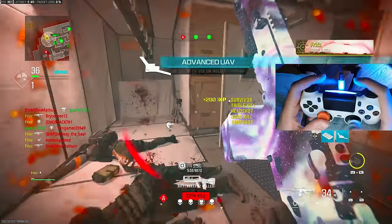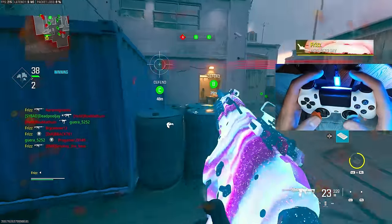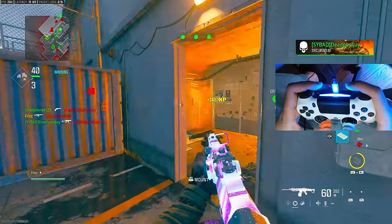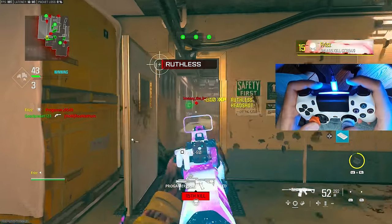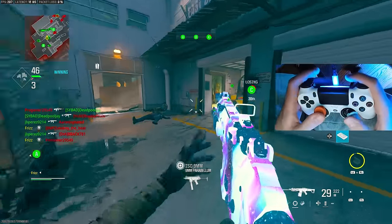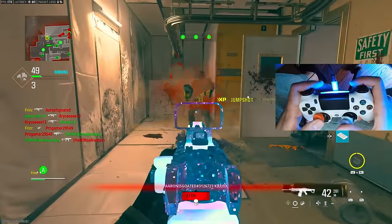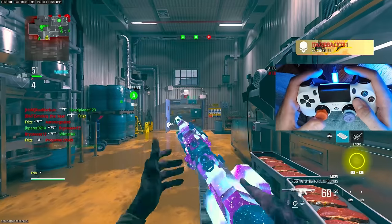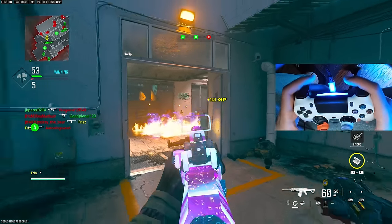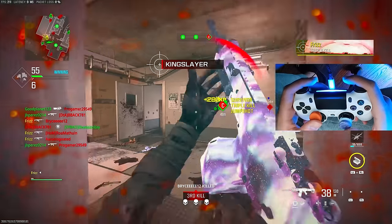You don't want to be running while looking at the ground - a lot of people do this. This white dot is going to make you actually look at the center of your screen and look up when you're walking, not down. There's no enemies on the ground. That's why the white dot is important - that's where your bullets are going. You want to make sure it's always centered to where you think the enemies are going to be.